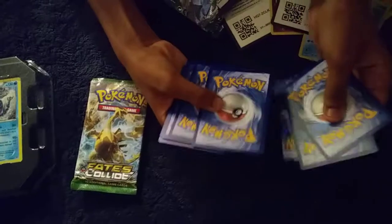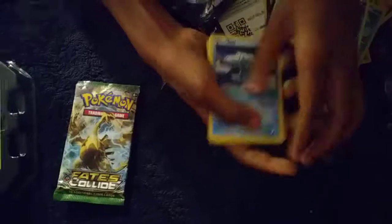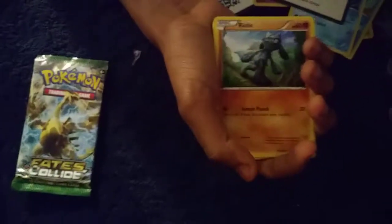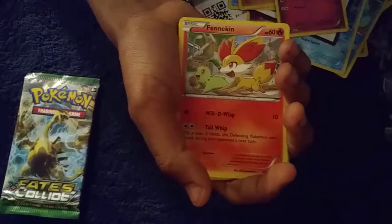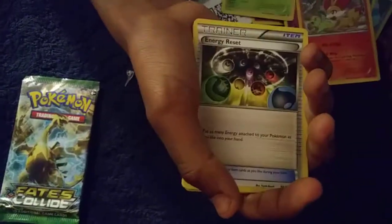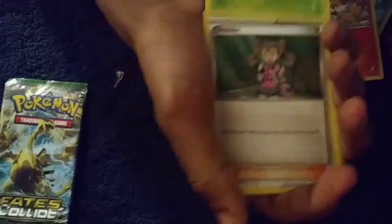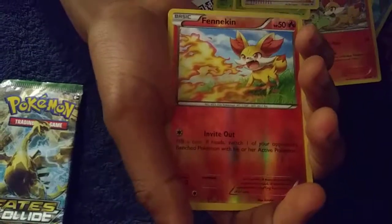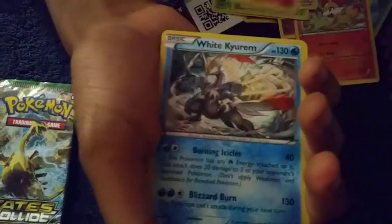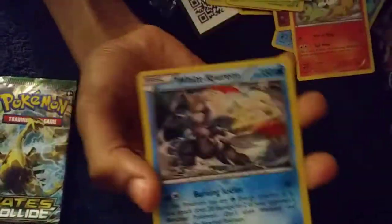Two is a card trick. Starts off with a Seel, Jigglypuff, Pumpkaboo, Snivy, Energy Reset trainer, and the rare is a hollow Whirlipede. Look at that — a great way to end this tin.